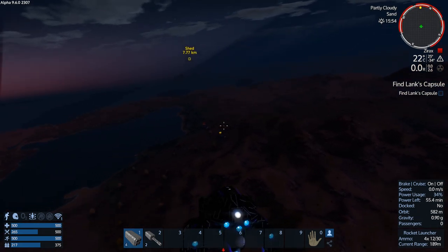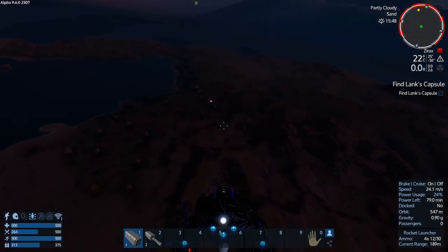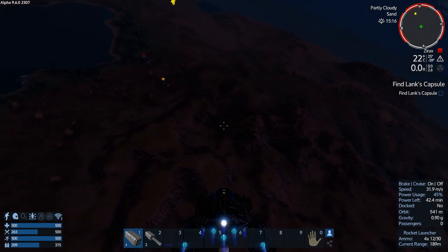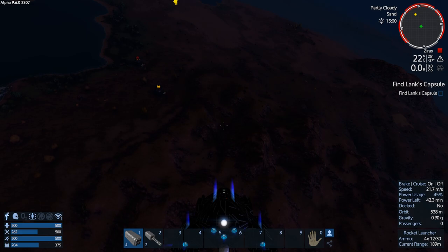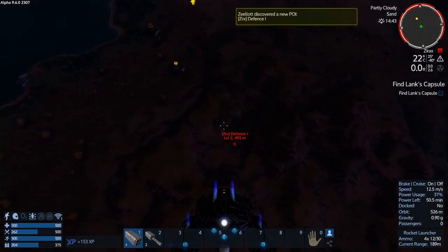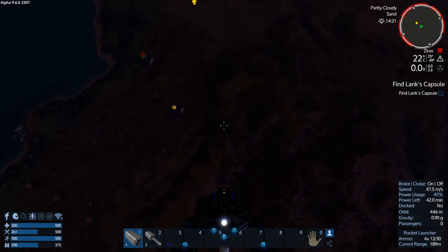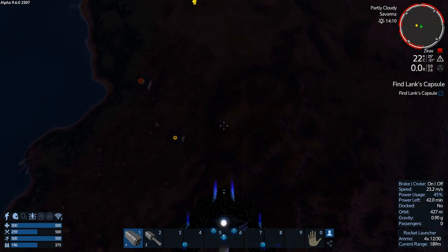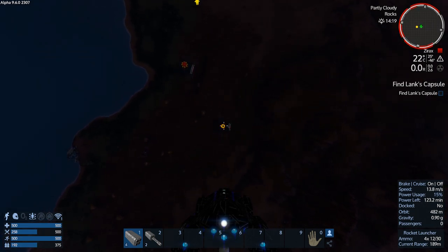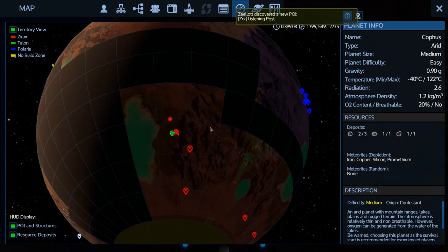Welcome back guys — this looks very promising. There's a supply station right below me — that's an easy target, I can pop that core later. I want to check out what these are. It looks like some sort of defense here, looks like a wreckage on the shore there, another defense over there, a few defenses, and then this yellow-topped thing. What is this yellow-topped POI? Listening post — okay, and oh, that is our objective!